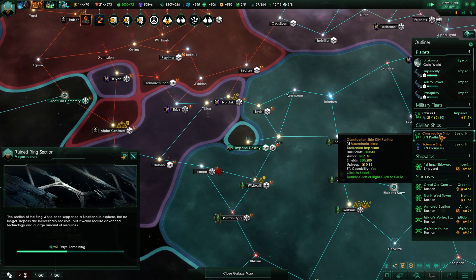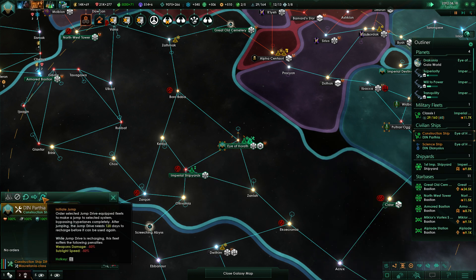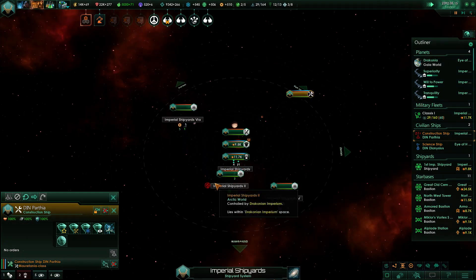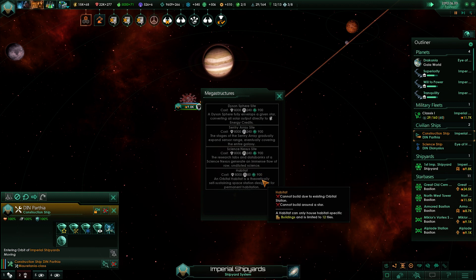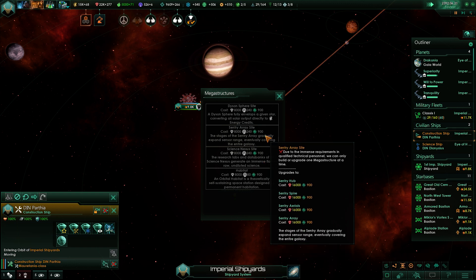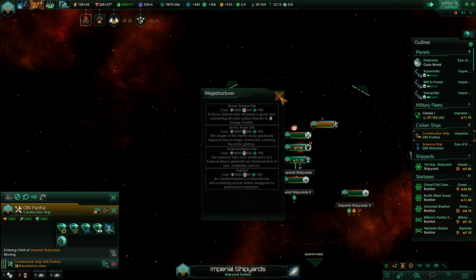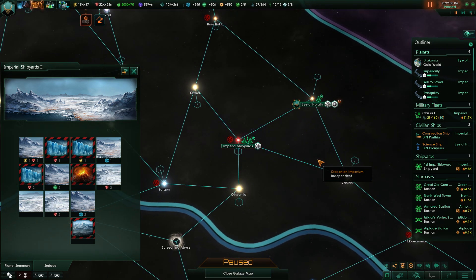I can already send my construction ship into the imperial shipyard. The cool thing is they can actually jump from anywhere in the system. In orbit — complete. Can we already build a megastructure? We cannot as of yet. Cannot build more than one science nexus, but we do want the Dyson sphere. Cannot build due to existing orbital station, cannot build in systems with habitable planets — what?